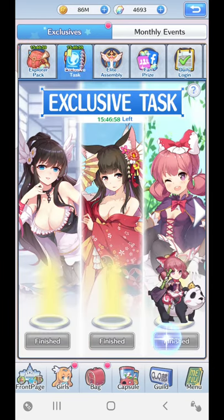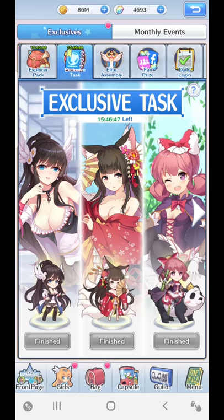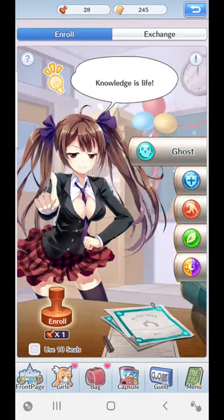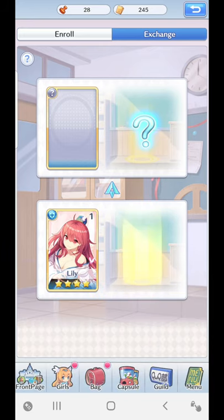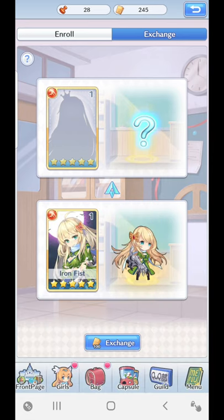Let me show you the exclusive task here — I've already done all of these apart from the angel and demons one. In the exclusive task, you will need to have a very specific girl of a particular type. So let's say in the human faction you might need a human faction girl that's a mage. If you need a four-star human girl for the requirement which is a mage, you can come here and keep exchanging until you get that mage girl — let's say Lily for example.